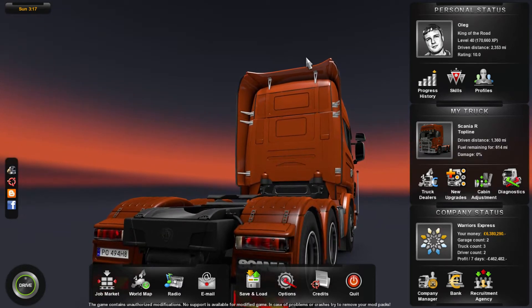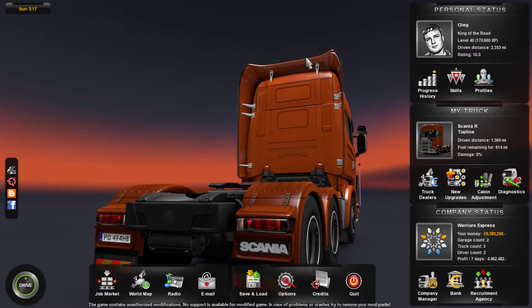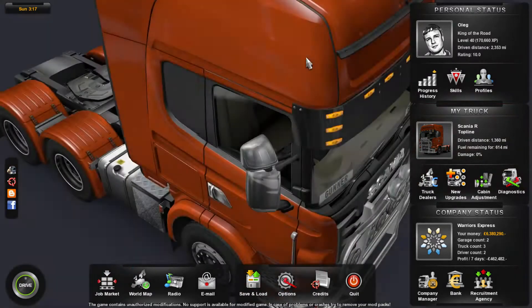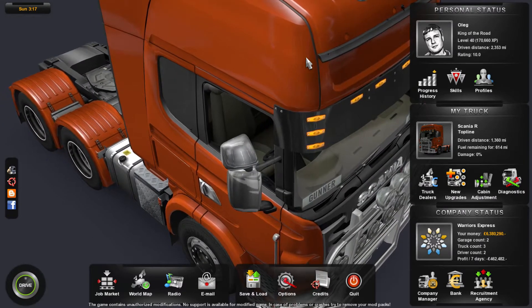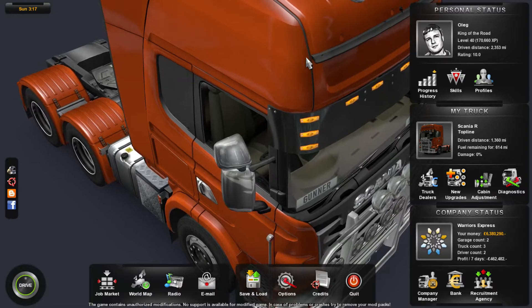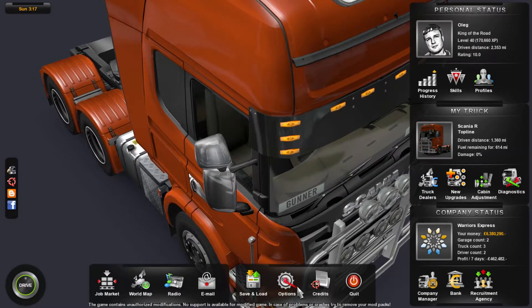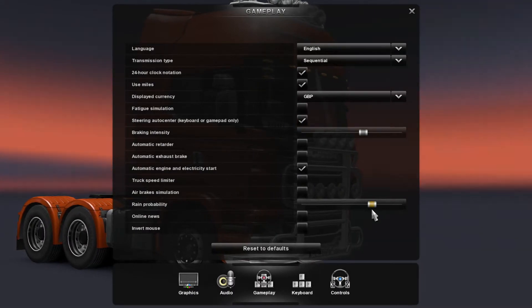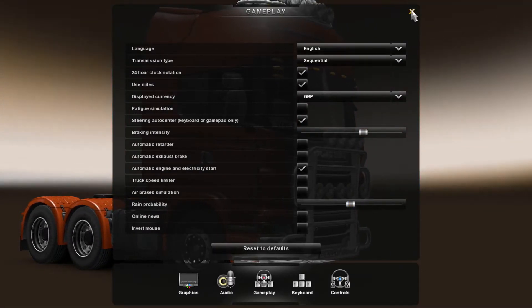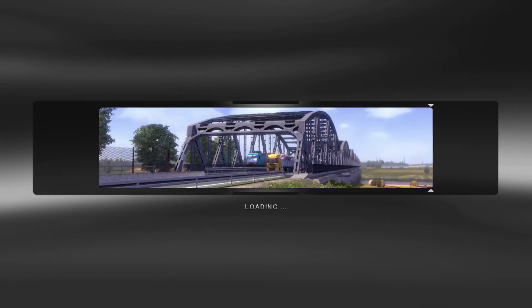Hey what's up YouTube, this is Gunner4568 and today we're playing Euro Truck Simulator 2. You guys may have noticed the graphics are a little bit better than usual because I got my new graphics card, and the video should be in 1080p. New graphics card means amazing graphics in Euro Truck. I just gotta change one setting real quick — the rain probability — I'm putting it in the middle. Anyways, let's begin, go get a job and do it.